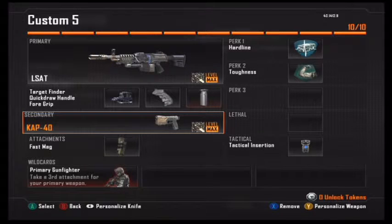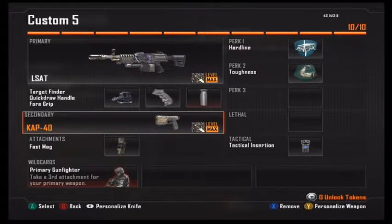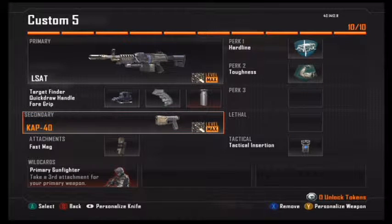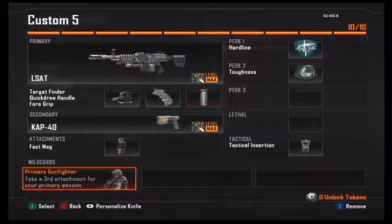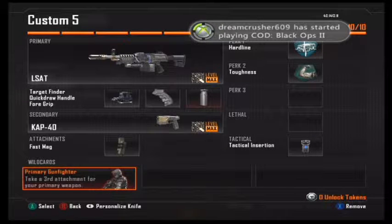The Cat 40 for close range, checking my corners and all that. Fast Mag so I can reload fast if I run out of ammo — usually a whole clip kills one person so I have to reload a lot. The Tactical Insertion so if I die I can spawn back to the same spot. And Primary Gunfighter just so I can have those three main items on my gun.